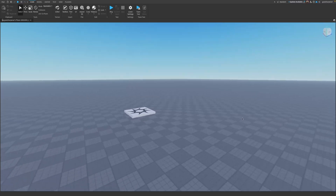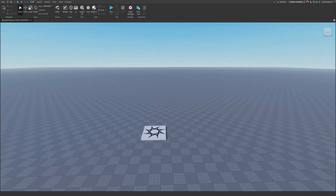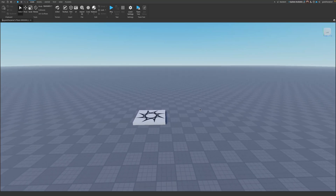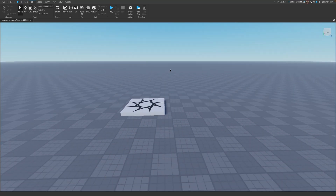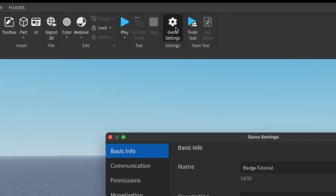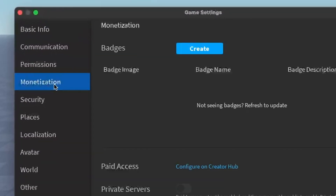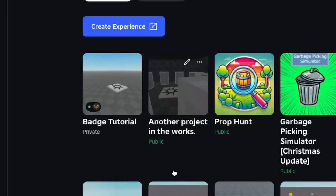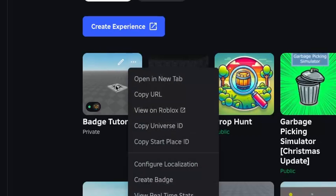The first thing we want to do is actually create the badge. To do that, first you want to save your game to Roblox Studio so it's a proper game, and then go back into Studio and click on Game Settings. We're going to go over to Monetization, and you should see a section called Badges. Press Create — it'll take you to the Roblox webpage of your game. Find your game (in this case called Badge Tutorial), then click on the three dots on the top right of your game and click Create Badge.